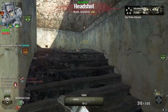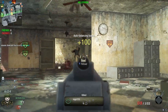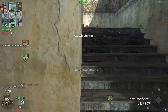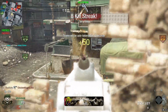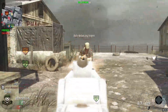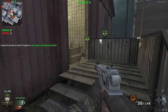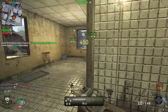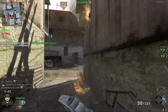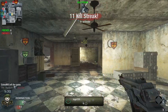Got that guy. Two more behind me. That was such a clutch drop shot. We got our Blackbird — and when that clears, we got our dogs. Let's go! I bet there's a claymore here. Maybe they're just chilling in there. We got our attack dogs!